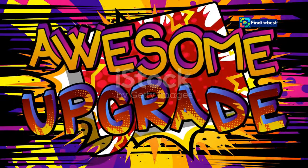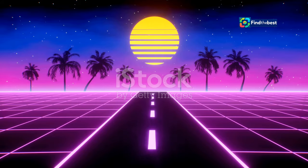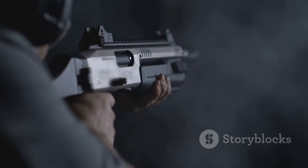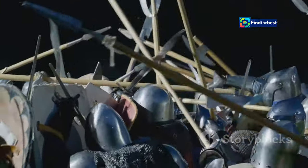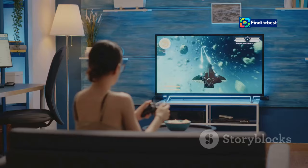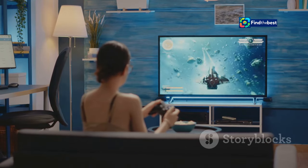The game makes great use of lighting and colour to create a truly atmospheric experience. The gothic architecture of the Imperium is often shrouded in shadows, while the battlefields are awash in the light of explosions and muzzle flashes. But it's not just the visuals that create the atmosphere — the sound design is equally impressive. From the roar of the bolter to the sickening crunch of a chainsaw biting into flesh, every sound is designed to immerse you in the world.